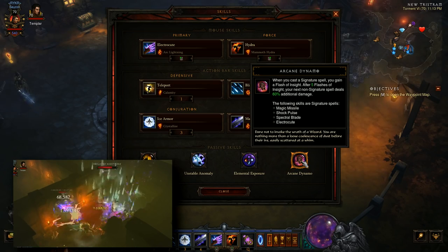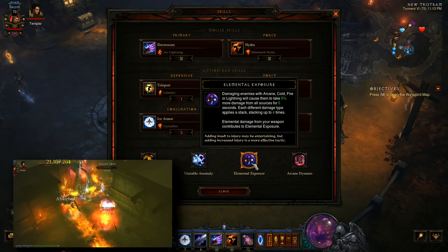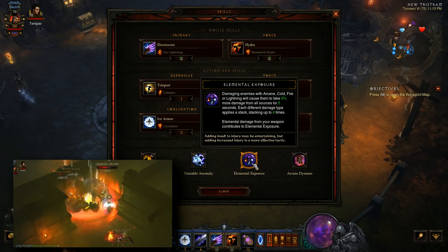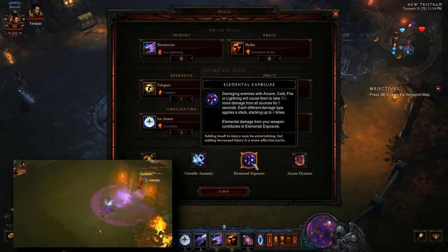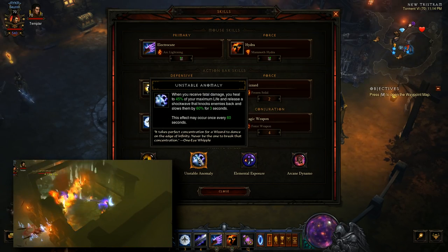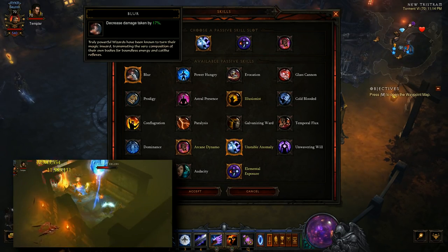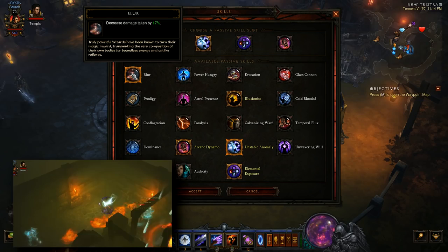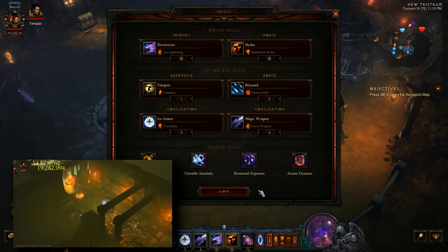Next we have Arcane Dynamo, and we're using this to buff our big hits. Next, Elemental Exposure. The premise of the Tal Rasha set is basically an expansion of the core design philosophy behind Elemental Exposure — you want to be damaging enemies with all four elements so that you can build up damage stacks and ultimately maximize the impact of your Meteors. Lastly, we have Unstable Anomaly, your free resurrection power. Also commonly used is Blur, which just decreases damage taken by 17%. Use whichever one you prefer, since you're going to be a very aggressive, melee-focused wizard. Taking less damage may actually be beneficial over a free res every minute.